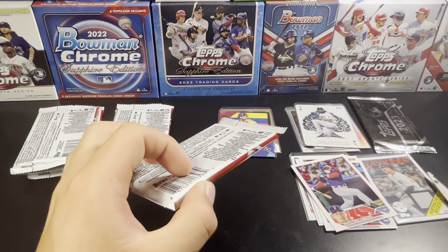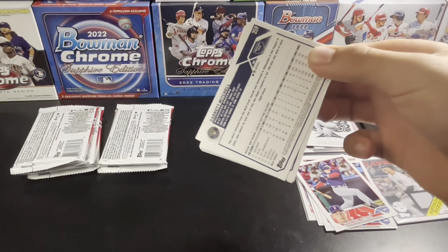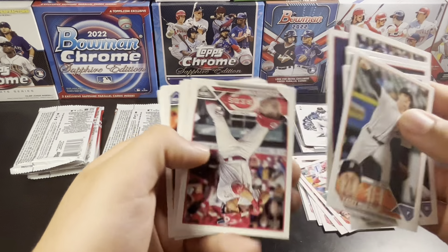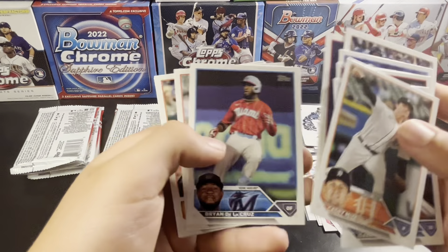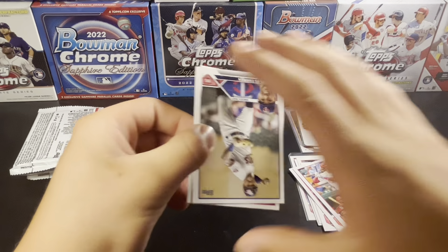We've got six packs to go here, still a quarter left in the box. Maybe we can pull some sort of lower numbered foil. Manoa. Jordan Walker rookie — I think we got most of the big rookies from this box. Spencer Steer rookie — he's good. Garrett Mitchell as well. We still got that silver pack, which can give you an auto, give you a parallel, even just a nice rookie.